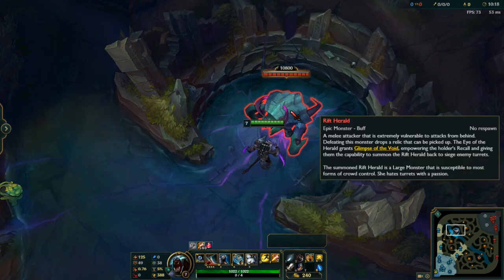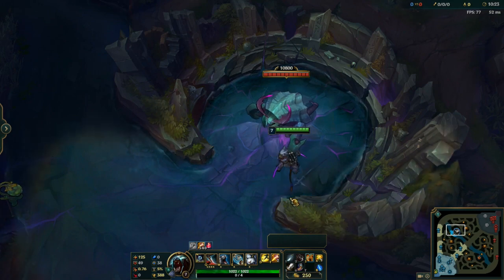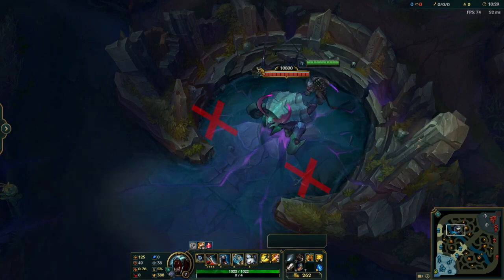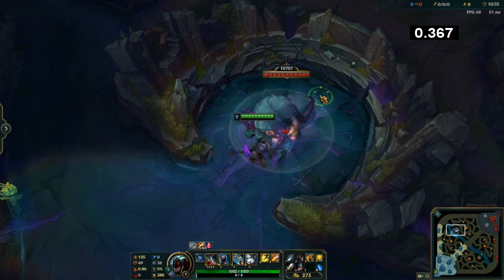First thing to know: when you hit the Rift Herald, it's going to charge in the direction that you hit it in. So if you hit it from this angle right here, it's going to go up against the wall and it's going to make it a little bit harder to get behind it. Pretty much any direction does the same thing. So what I like to do is always hit it just from the front.